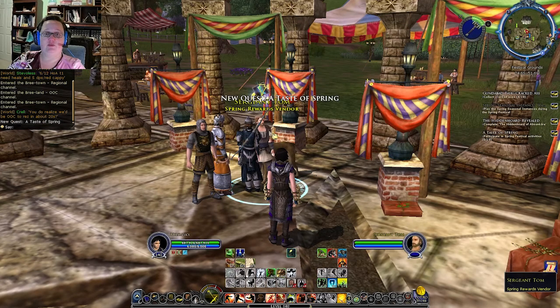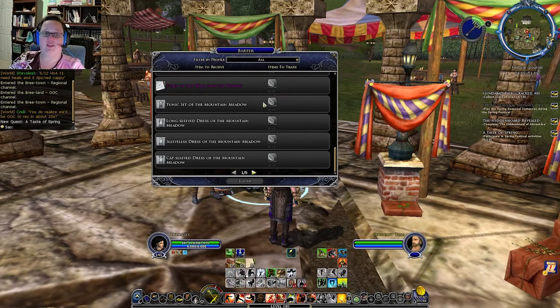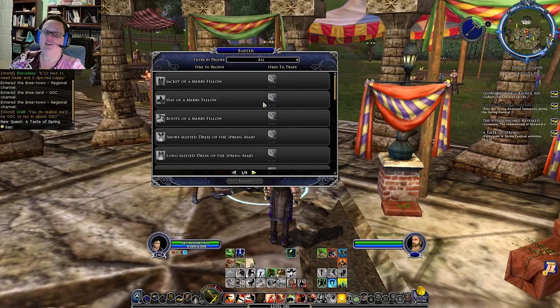You can come back to Sergeant Tom and barter those spring leaves for some really cool stuff. They've got horses, they've got clothing, they've got emotes, they've got pets. There's a lot of little fun stuff here to make your time in Middle-earth a little bit more unique and a little bit more enjoyable.